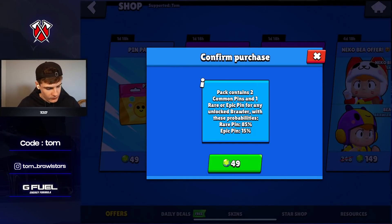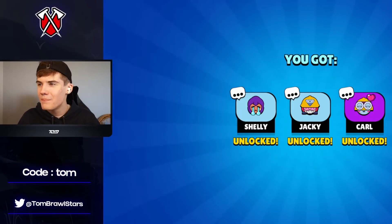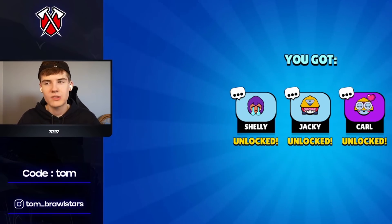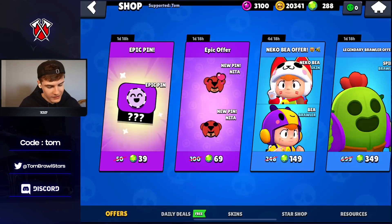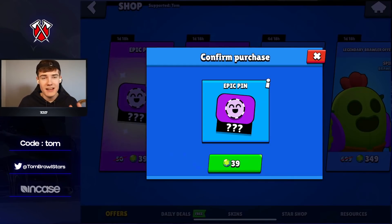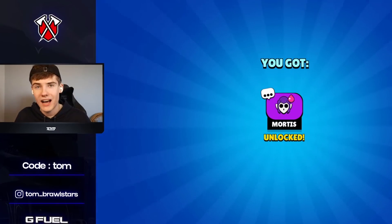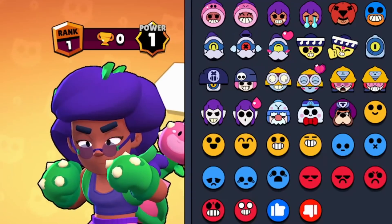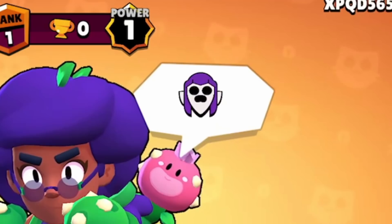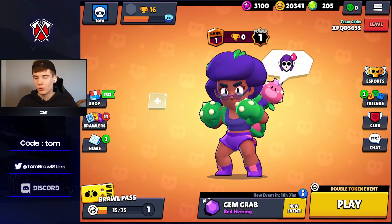Opening the pin pack — it's 15 to 85 apparently, didn't know that. We get another heart pin, and not even in the epic pack! This account is so lucky — we got the Barley heart pin and now we're getting a Carl one. That has to be like an eight or nine out of ten pin pack. Then jumping into the epic pack — imagine getting Spike heart. It's Mortis! Okay it's not Mortis heart but a Mortis pin is really really nice. Carl heart, Barley heart, and a Mortis pin — this account is just blessed.